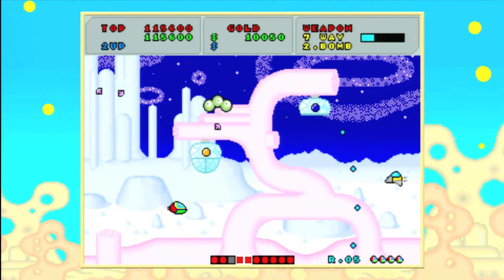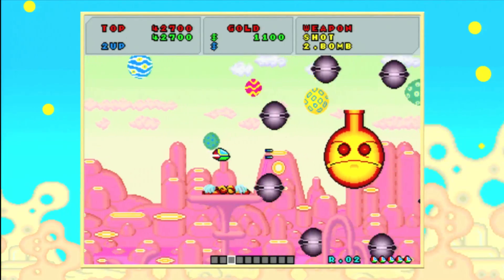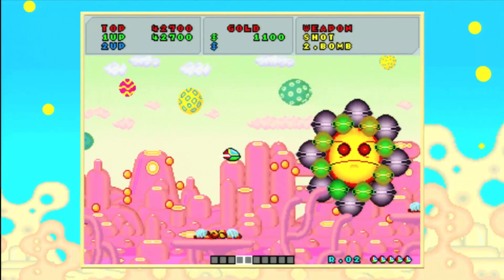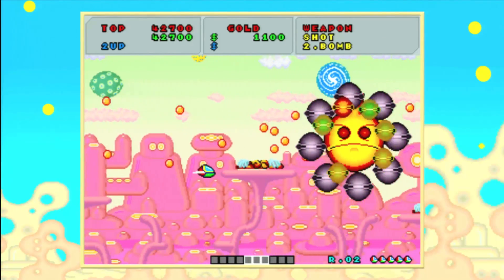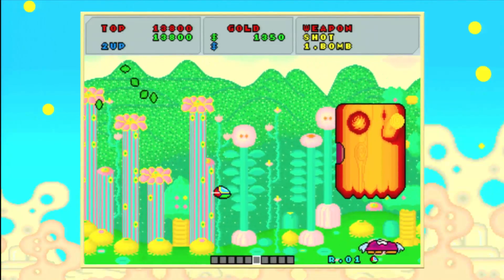And you'll lose all of your items. Doesn't help that Fantasy Zone, being one of the grandparents of modern shooters, doesn't subscribe to this bullet-hell concept of center-mass. No, your hitbox is your entire sprite. And bosses like to rain down chaos and fire and brimstone that gives you maybe a pixel or two in either direction.